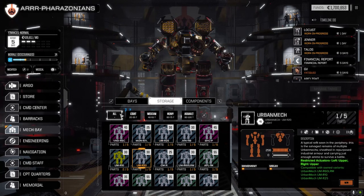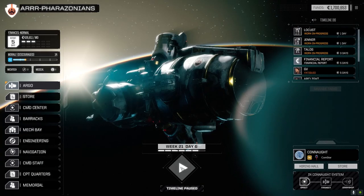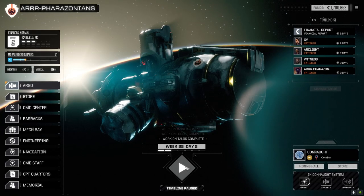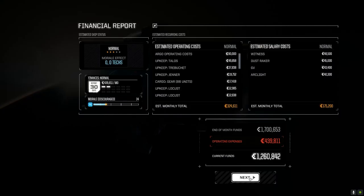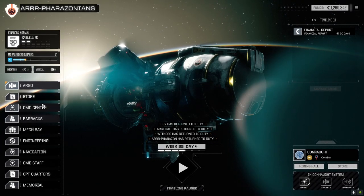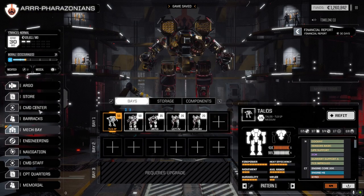We'll hang on. Let's get these guys fixed real quick and we'll take another mission here for the end of the day. Financial report coming up — 439,000. It's a good thing our light mechs are easy to fix. Let's double-check to make sure our mechs are fine — yep. Let's take that other mission.